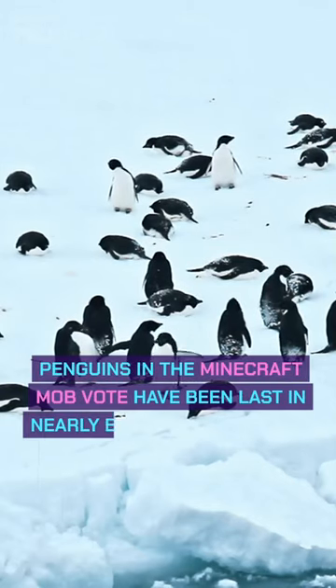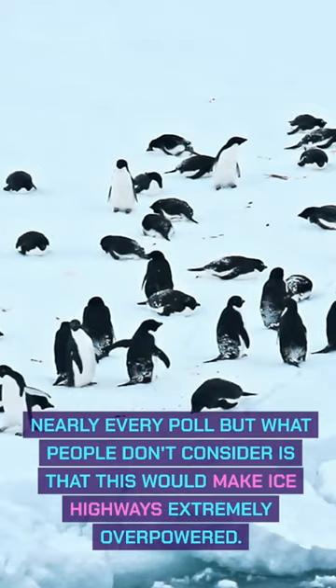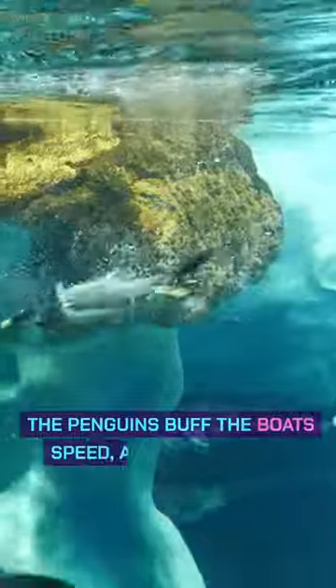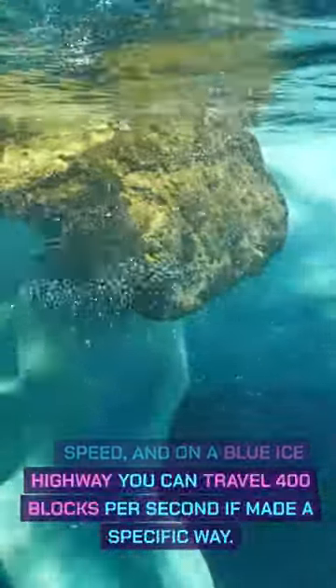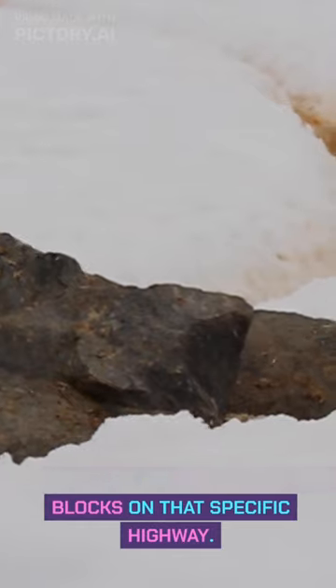Penguins in the Minecraft mob vote have been last in nearly every poll, but what people don't consider is that this would make ice highways extremely overpowered. The penguins buff the boat's speed, and on a blue ice highway you can travel 400 blocks per second if made a specific way. The penguin could possibly double this speed, going 800 blocks on that specific highway.